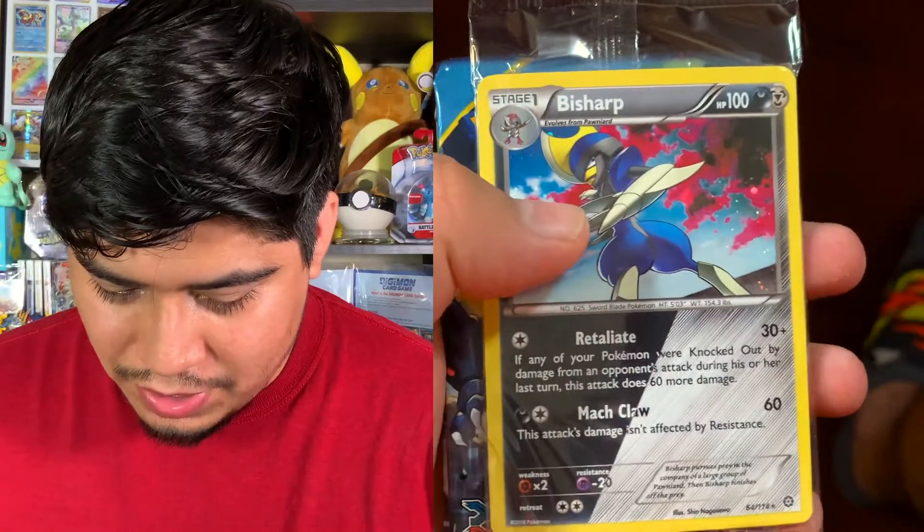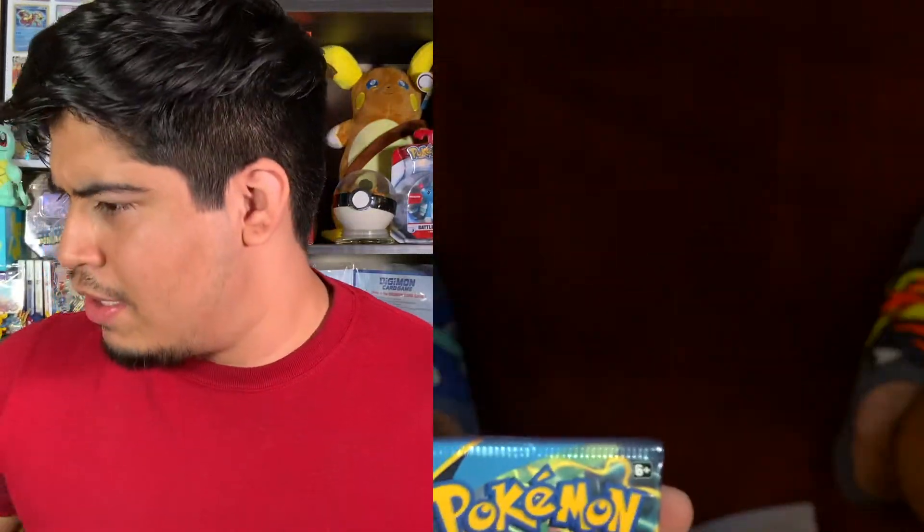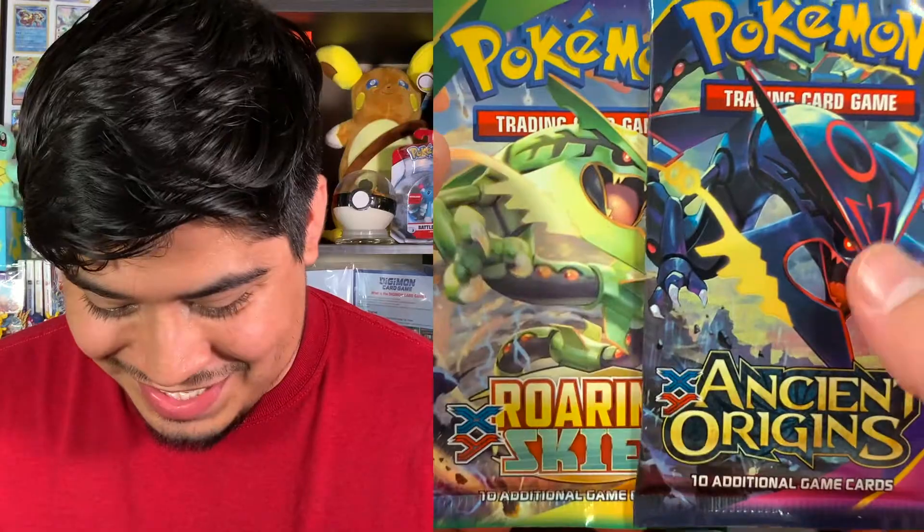We got a Bikkini V, we got our code card, and then we got the Lucario that's in the front — we got a Bitesaw in the front, which I believe I have like two of. Then we got an Ancient Origins and a Roaring Skies, which I'm super excited about.